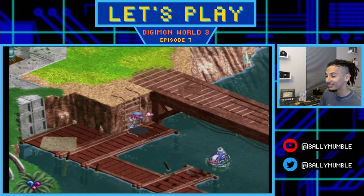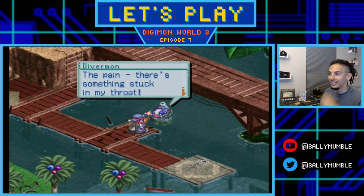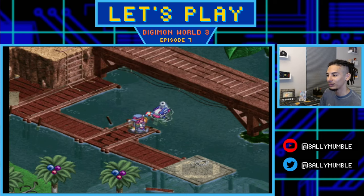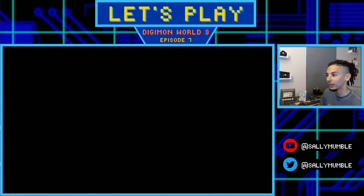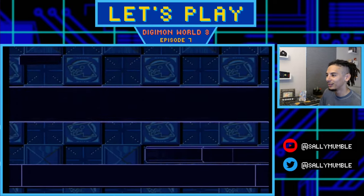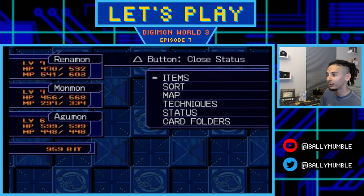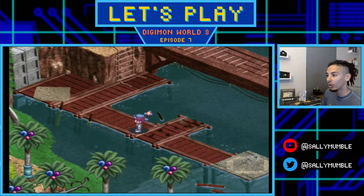We found the Divermon down by the lake. He had something stuck in his throat - turns out it was a red snapper - and he gives it to us as thanks. We picked up the item; it's called Red Snapper in-game, and it counts as the hook component for the fishing pole. With one more item needed - a spider web - we're heading to a new area called Protocol Ruins.